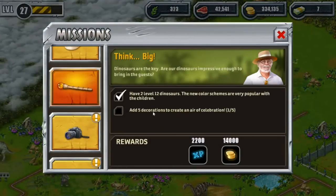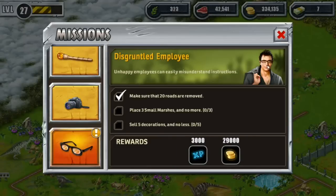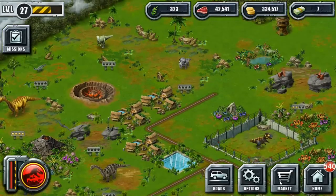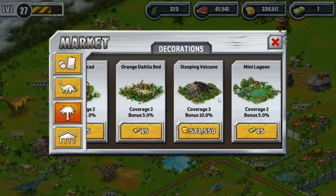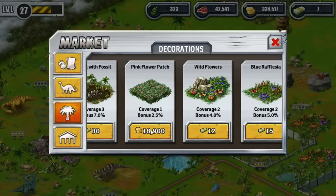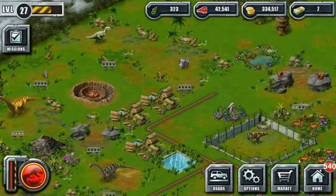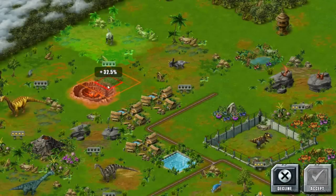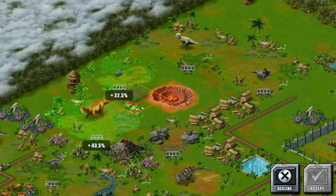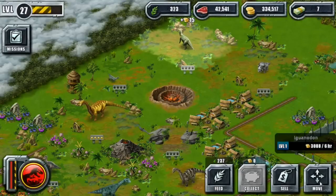Missions: level up the Torosaurus to level five, add five decorations to create an air of celebration, place two pink flower patches, place three small marshes, sell five decorations. Let's find where the marsh wants to be placed — these kinds of fossils would be really cool around the volcano. She wants pink flower patches — those are kind of expensive, but she does so much to help the park, I'm not gonna deny the kidlet some pink flowers. They're actually pretty high in terms of what they do.